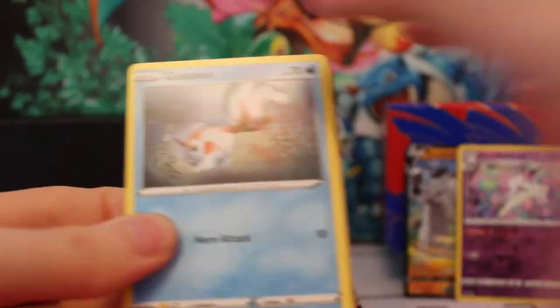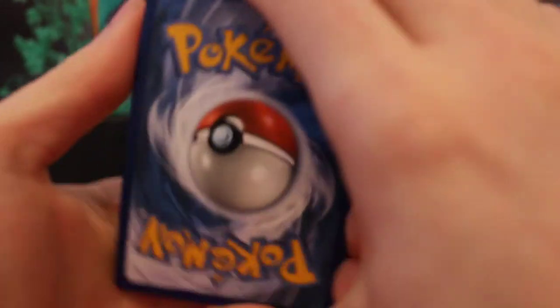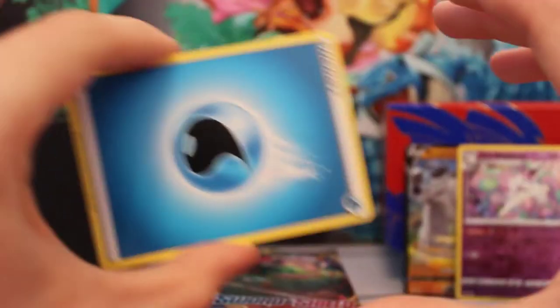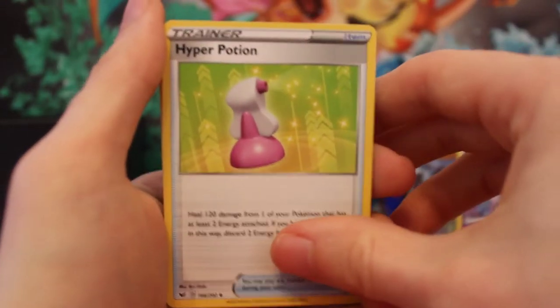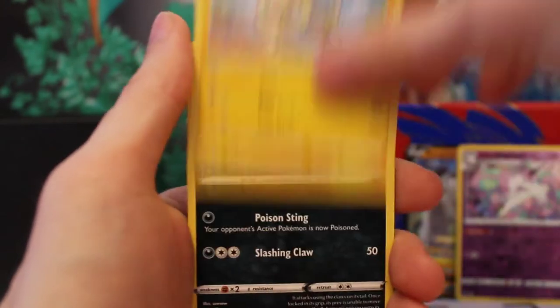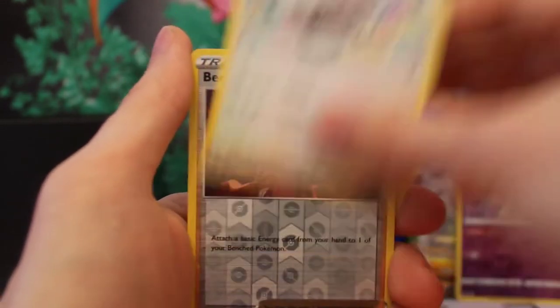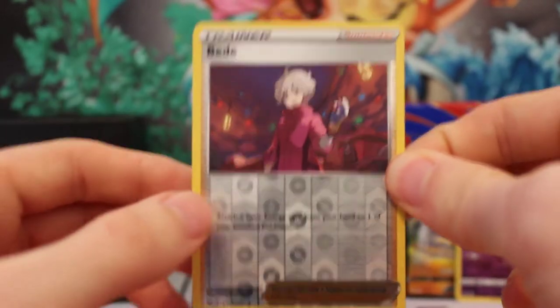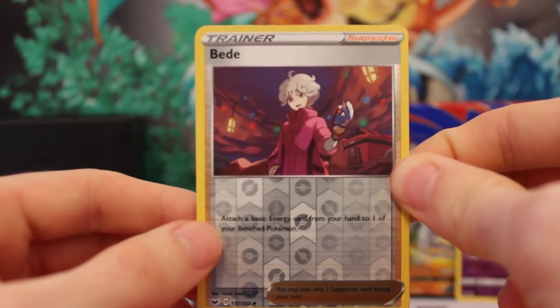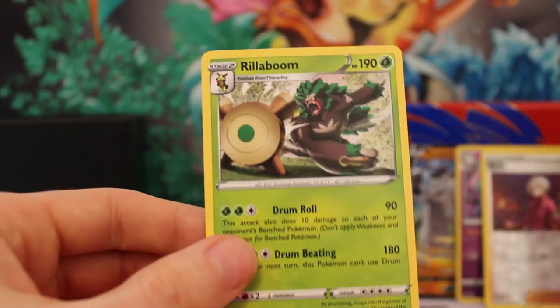Pack two — Goldeen on the pack art. Another code card, good luck. I'm going to guess Lightning energy. A Hyper Potion, a Goldeen, a Yamper, a Clobbopus, a Wooloo — because Wooloo comes in every pack apparently. A Reverse Holo Bede, which I haven't got yet, so that's quite nice. And for our rare it's an Eiscue, non-holographic. Yeah, that's a nice card to get.